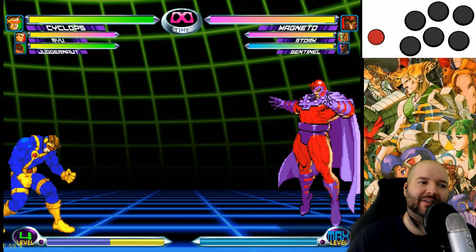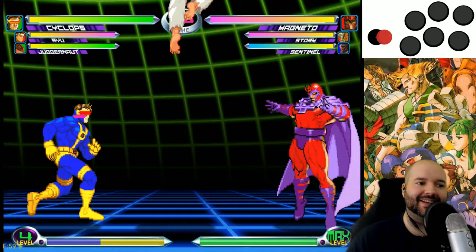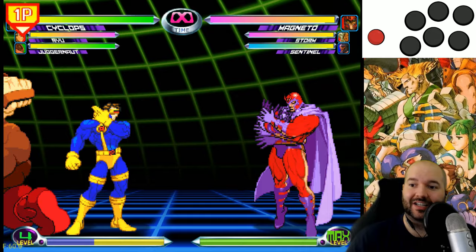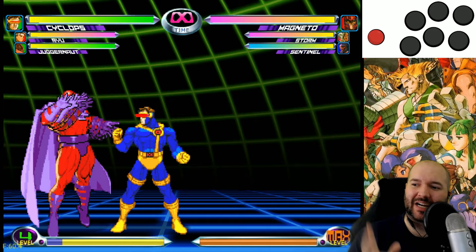Previous Capcom vs. games were 6-button games: top row light, medium, heavy punches; bottom row light, medium, and heavy kicks. But in Marvel 2 they added dedicated assist buttons, so 2 out of the 6 attack buttons are just dedicated to calling assists. They had to figure out a way to get 6 normals into 4 buttons, and the solution they came up with is that the medium attacks are kind of hidden.